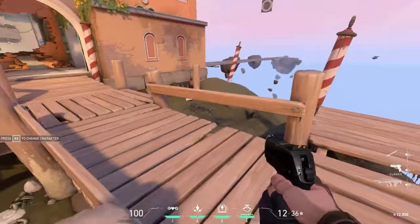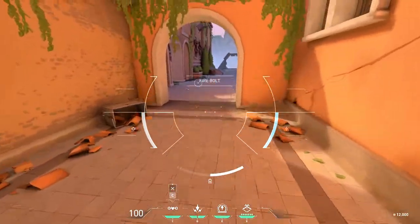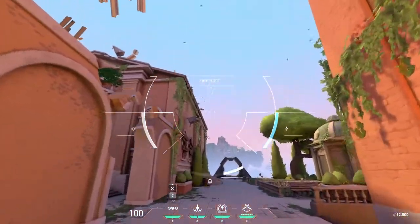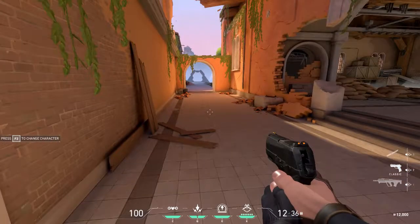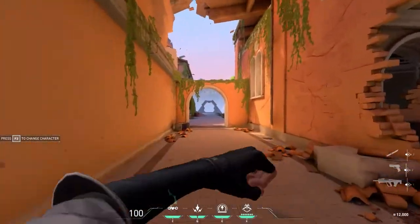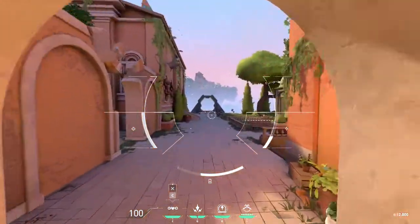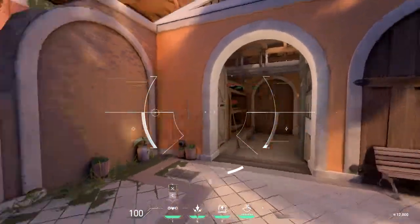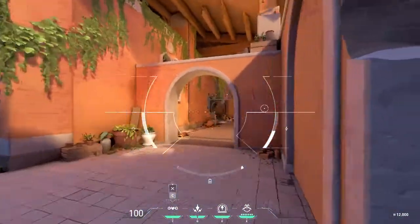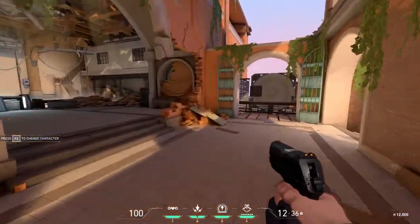We'll go over his C first, which is his Owl Drone. You control it with your mouse. With his C, you're able to shoot basically a little marker, and they have to sit there and pull it out over a certain amount of time — it takes a few seconds. So you do have a few seconds of information, if they even notice.